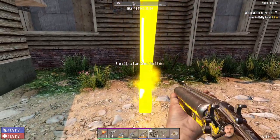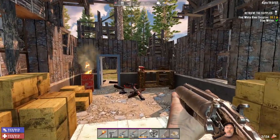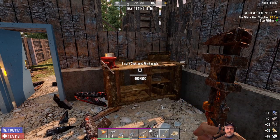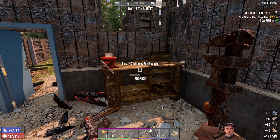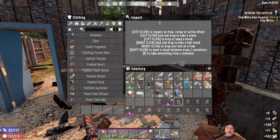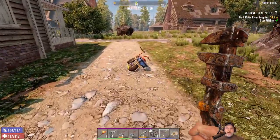All right, lock and load — tier one fetch. Let's check the workbench again. Pretty nice — we got double salvage from the workbench, 24 iron ingots out of that among other things.